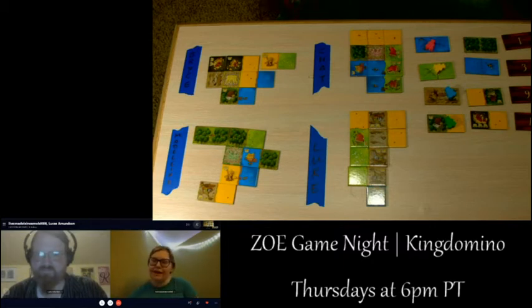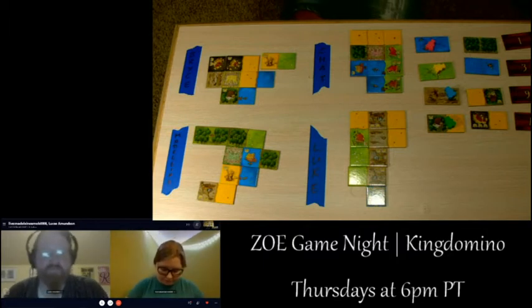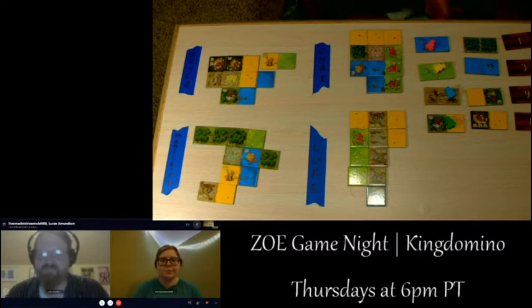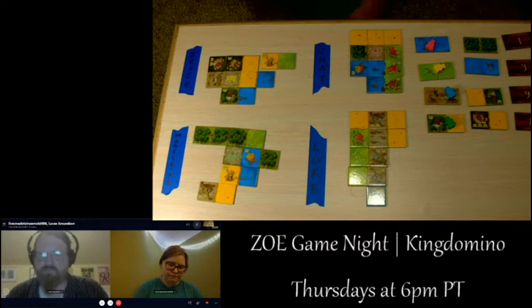Blue Orange is really good at the 8-to-13 age range, with some good 6-to-10 games too. Other Blue Orange games include Spot It, Battlesheep — which is apparently an amazing game — and Photosynthesis. Chat places their water tile next to the little raft on the board, pointing down.